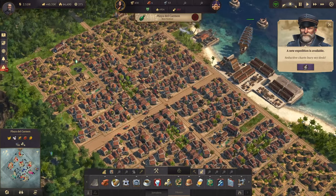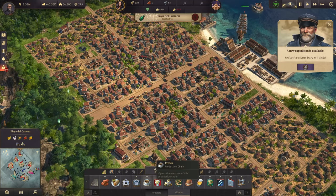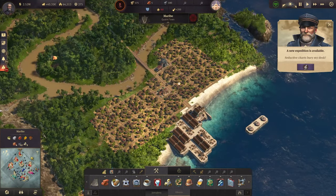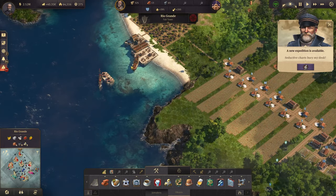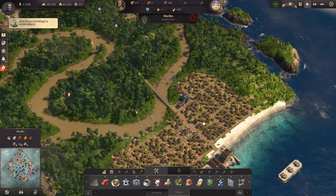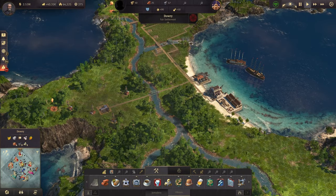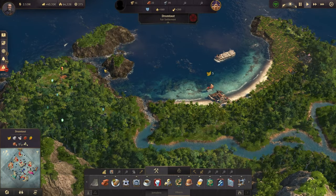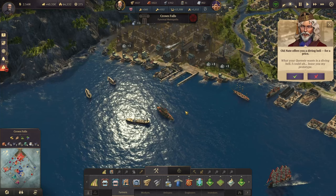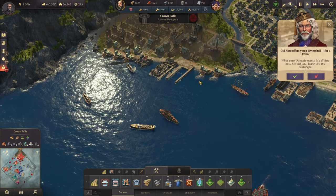Back in Playa del Carmen, the population is here and they want a boxing arena — let's build them one. We also need more bricks again; I don't have any bricks anywhere. I do have clay deposits in the New World but they require a huge amount of workforce, and I don't want to spend that where space is very limited. So I'll take another cargo ship and get about 400 tons of bricks over there to fix this for good.